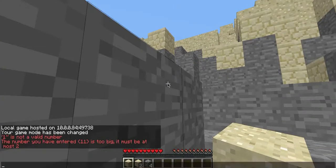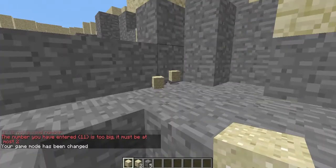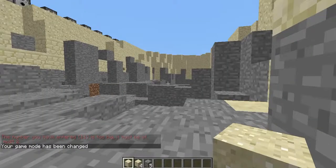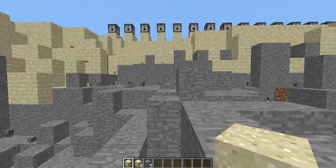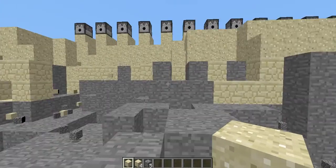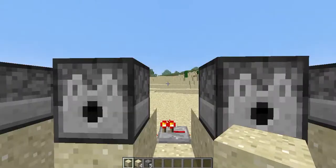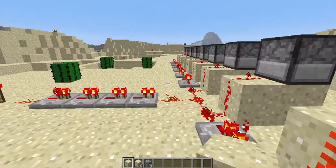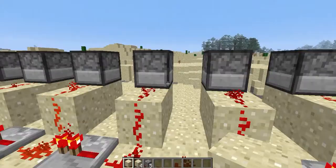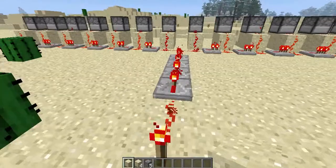Let me hook it into game 11 — probably survival slash creative or whatever. They were so close to hitting the dispensers, just one block away. So anyway guys, that is my TNT dispenser firing — it still works.